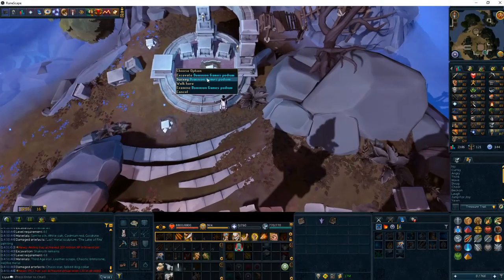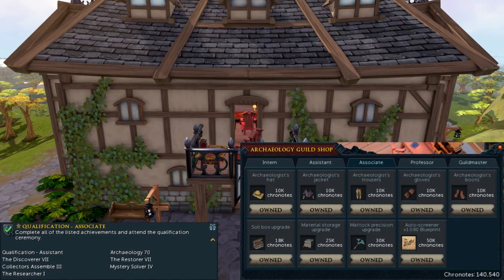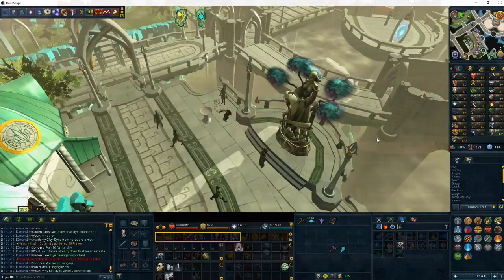At level 69, head back to the Everlight to the Dominion Games Podium and stay there until level 70. Now that we're level 70 Archaeology, head back to the guild to claim our Associate title. If you need more restorations or excavations, head back to the level 5 Zerosian spot. Once you unlock the Associate title, you have new unlocks to buy. You don't need to buy the Material Storage upgrade until level 90, so save this for last. Also, if you have Invention unlocked and want to use the Autoscreener, you don't need to upgrade your Soil Box. Buy all the other unlocks, and with whatever cronotes you have left, make sure you're sending out your research — you need 7 days of research missions by level 99.